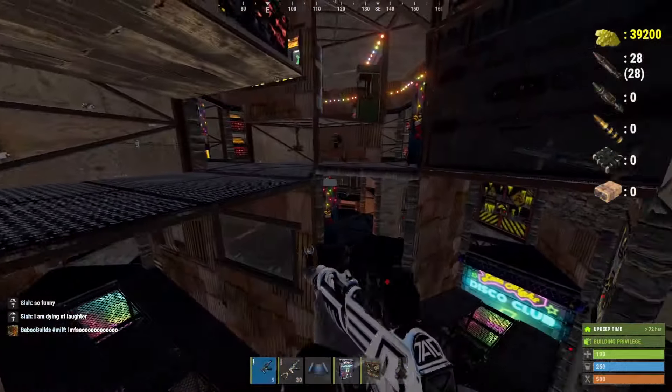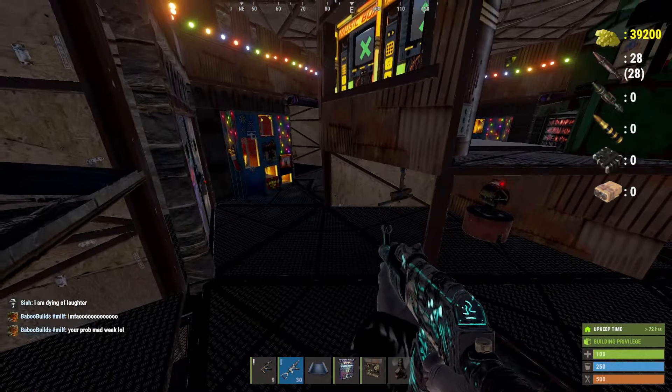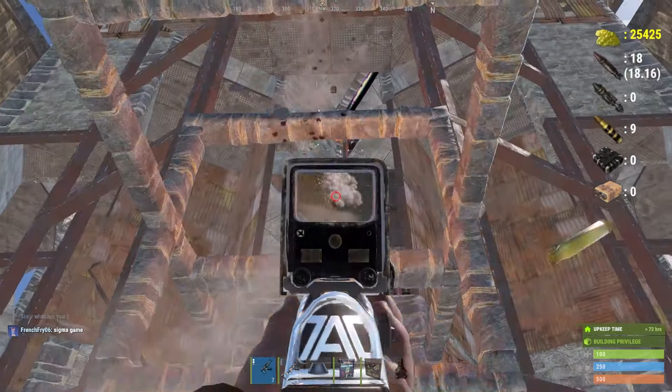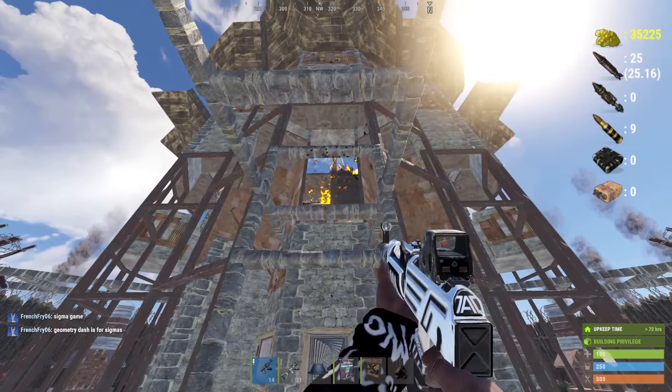This base features three bunkers built into the open core, and it is roughly 30 rockets to the open core — not counting how much it would take to break into all the bunkers, which is an additional 46 rockets at the minimum just to raid the bunkers.